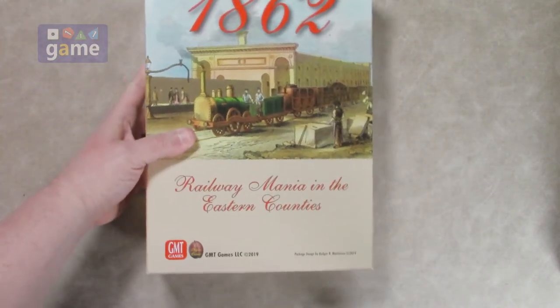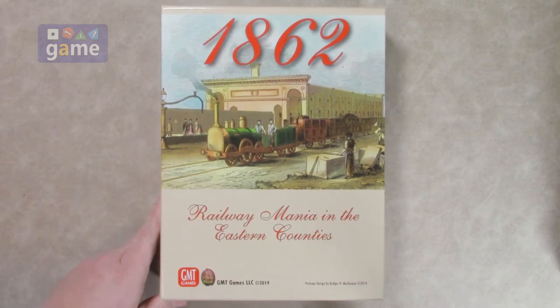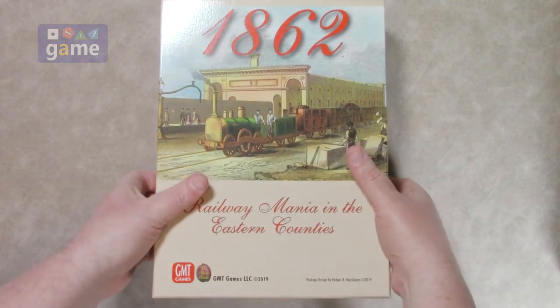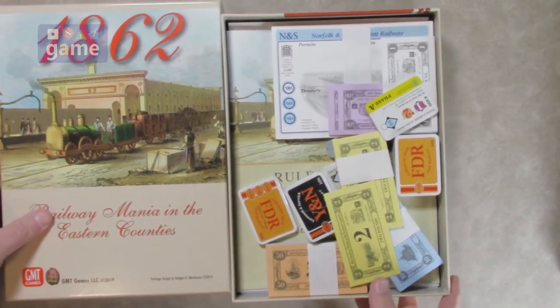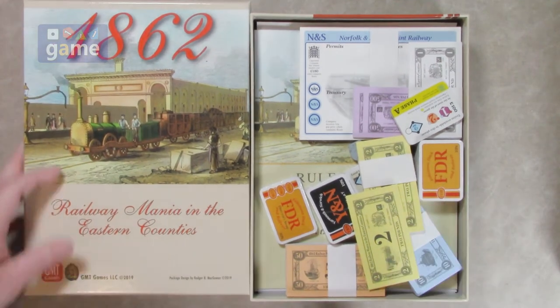I played one other 18xx game with a solo mode — that was 18 Lilliput, which is kind of based in the Jonathan Swift Gulliver's Travels era. That was pretty fun, so this is a more meaty version. Wow, it's huge. Looks like we had some stuff coming apart here in shipping, but we will take a look at what you get.